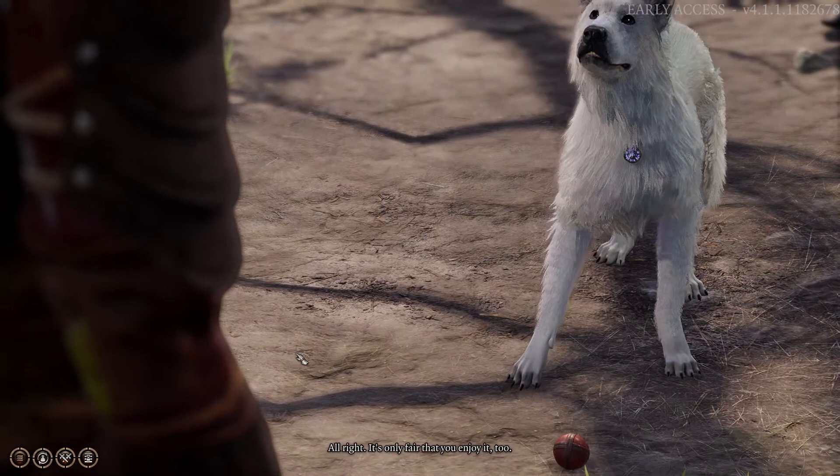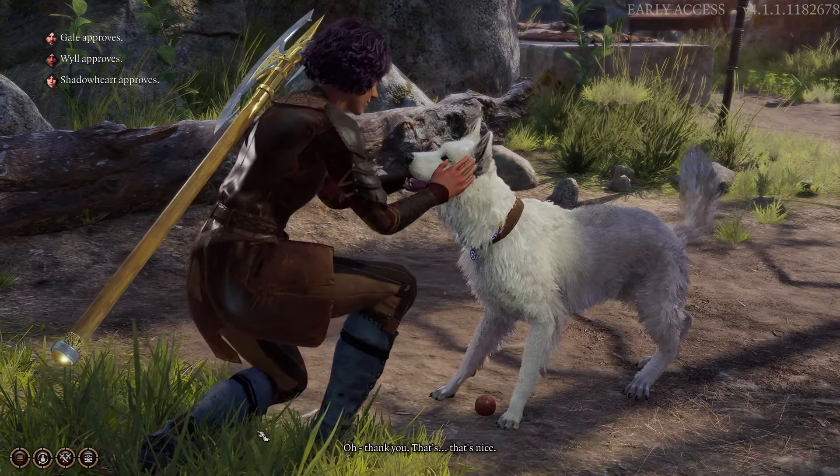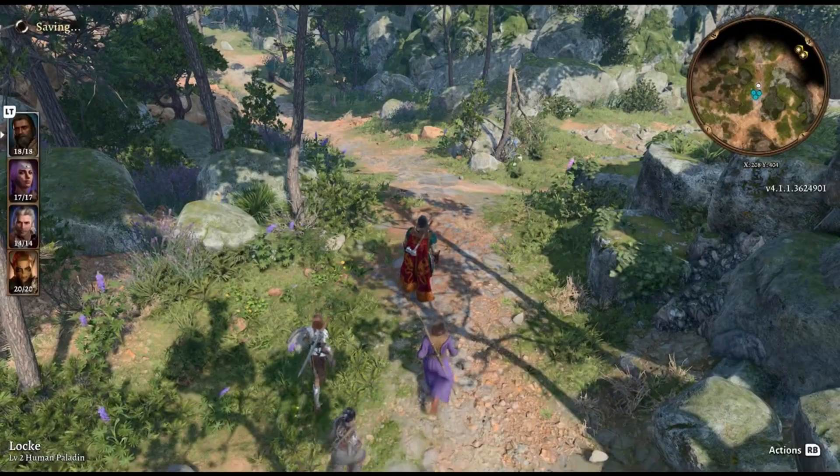Next is patience. Like any good dog, Scratch might need a moment to get into the fetch spirit. Keep an eye out for cues like an exclamation mark above Scratch's head, indicating his readiness to play. Sometimes a little patience goes a long way in building that perfect fetch experience.